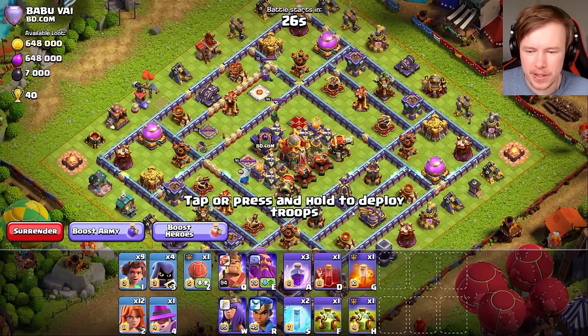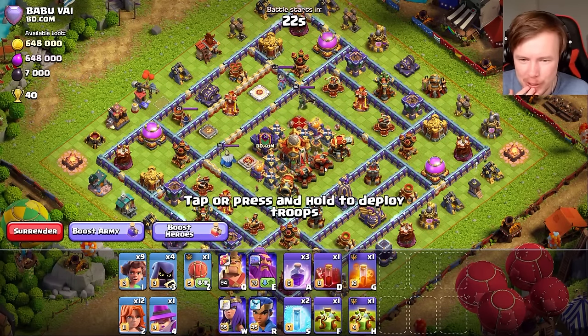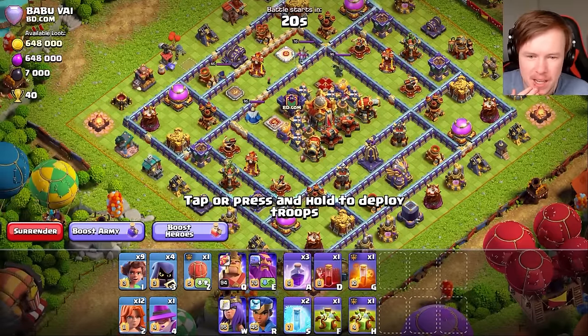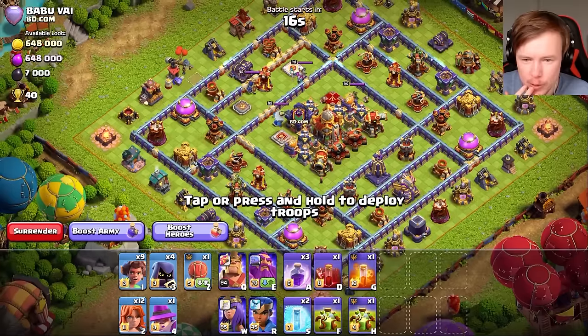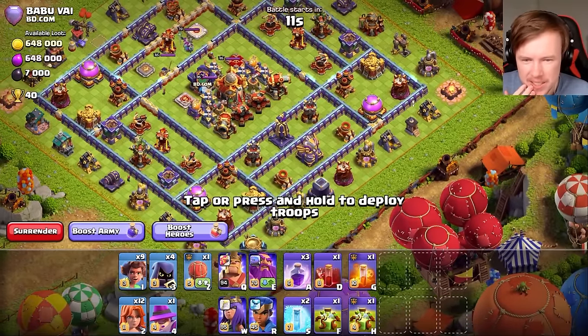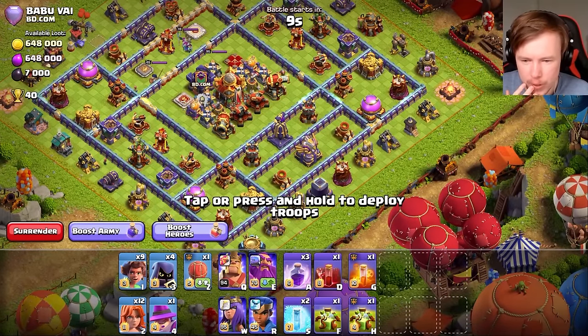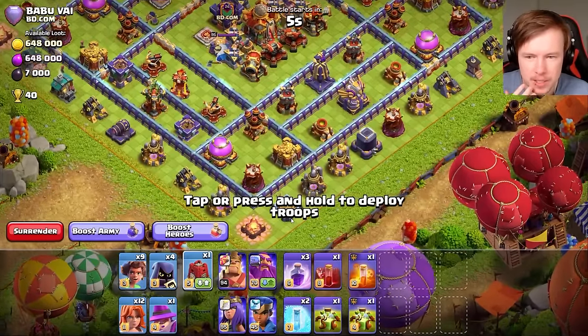Now coming in with Root Rider, Valkyrie. We've still got the numbers and letters but it's a bit easier when it's just 1, 2, 3, 4. Maybe I can remember this. This looks like it's a terrible base for this army, but the overgrowth is going to get so much value. As long as I can keep my king alive — where do I want to come in? I want to get rid of this eagle early because I'll overgrowth the core. Instead, we will opt for a siege barracks.